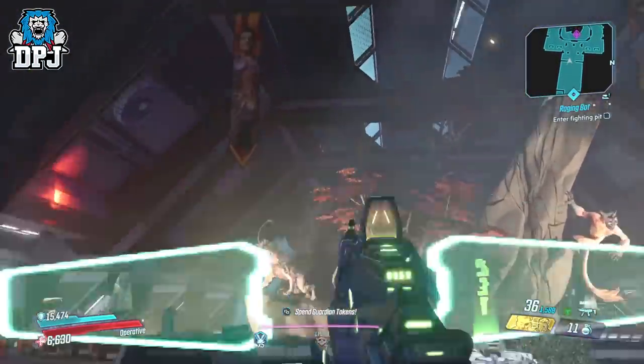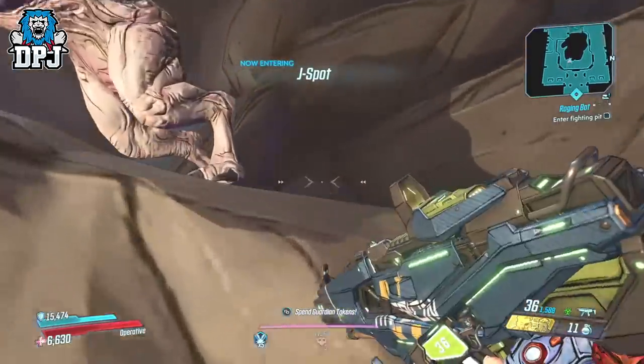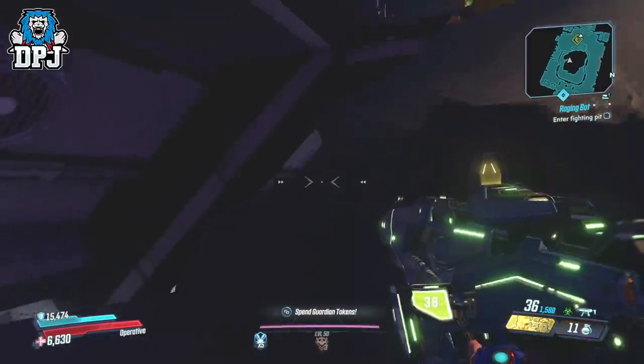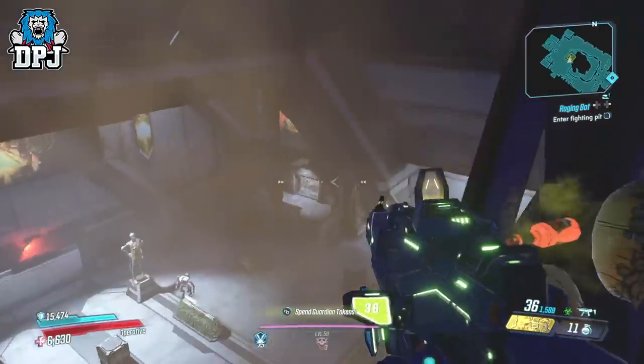The Skullmasher is obtained via a crew challenge, much like the Ember's Purge. You have to locate and shoot 5 bottles of hot sauce. If you don't have this weapon yet, you'll find a complete guide with all hot sauce bottle locations in the video description — so check that out.